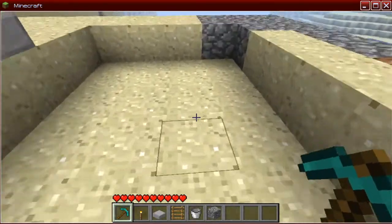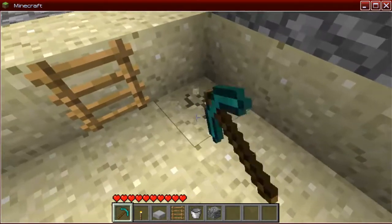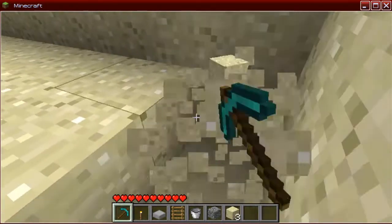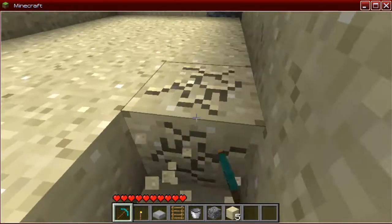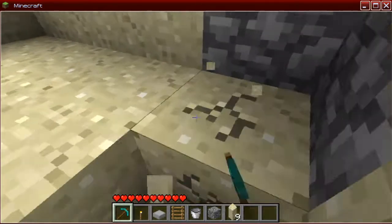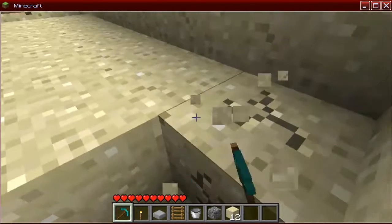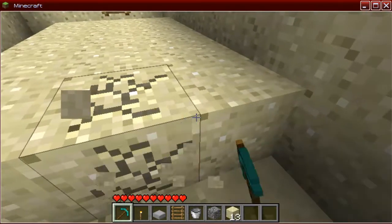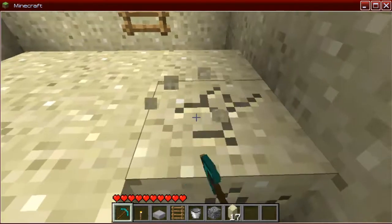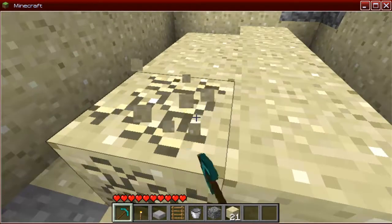The swimming pool is a very, very simple thing to add. Very easy — takes no skill whatsoever. You just want to make about two blocks deep for your water to swim around in. Even though you don't really swim around, you just kind of float. Don't you guys think they should add some kind of animation, like you can dive instead of just sinking?